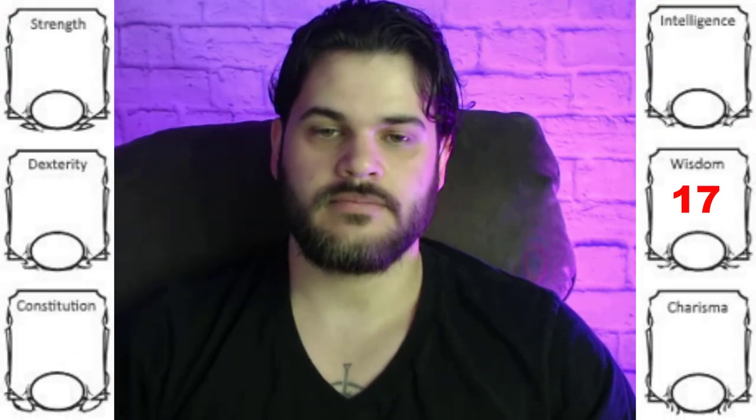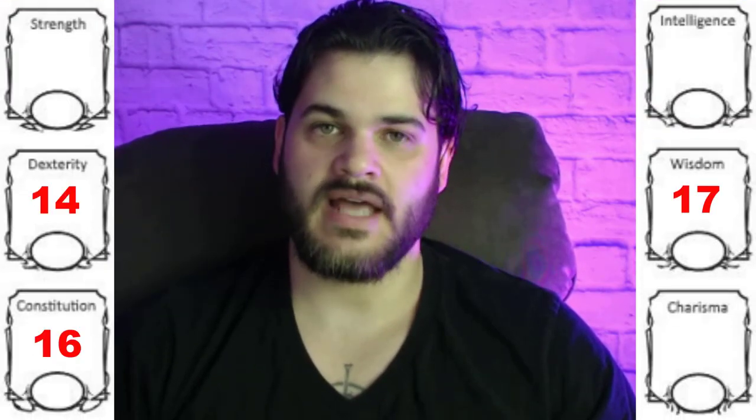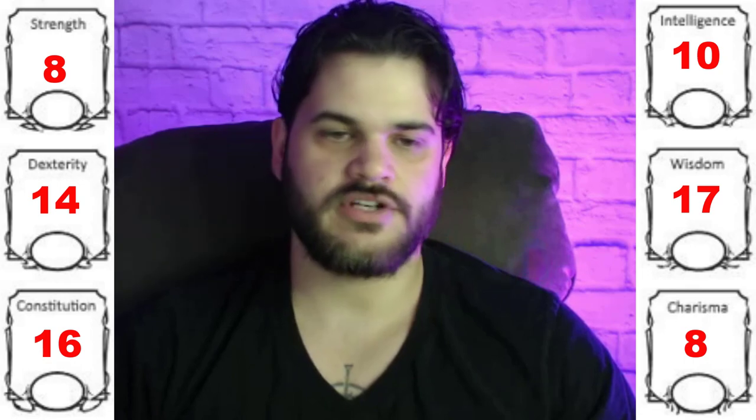So we end up with 17 Wisdom, 16 Constitution, 14 Dex, 10 Intelligence, and then we dump the other two. Beginning at Druid 1 and going all the way through, being the Dwarf that we are with the stats that we have, we're going to end up with a 16 AC.